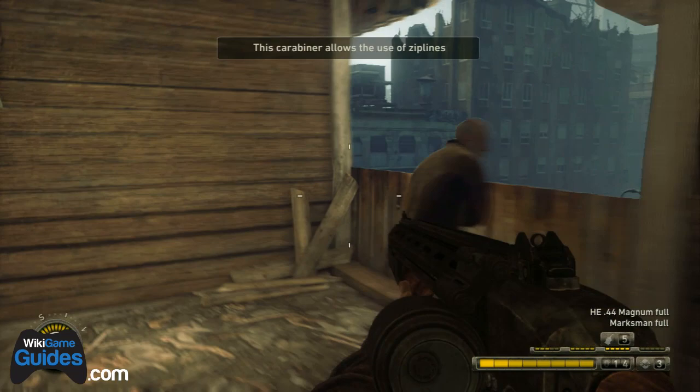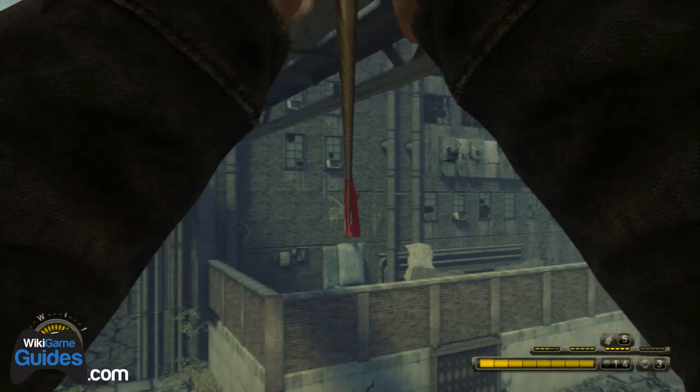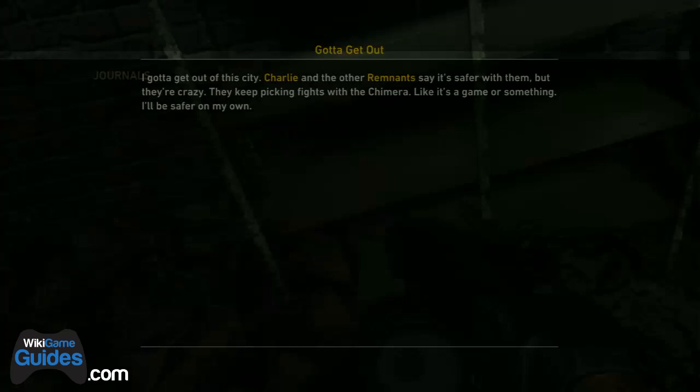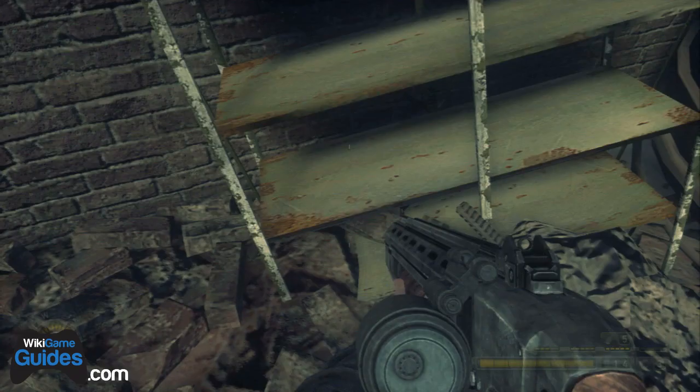Grab the carabiner and slide down the zip line, then drop down into this hole. On some shelves to the right is another text journal.